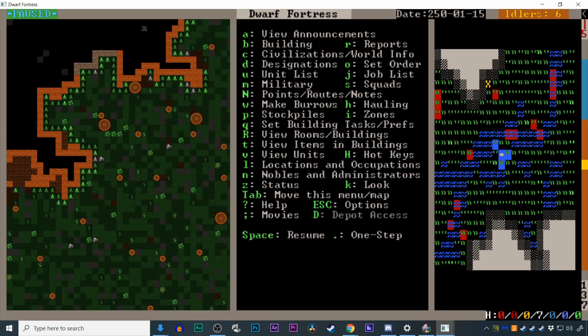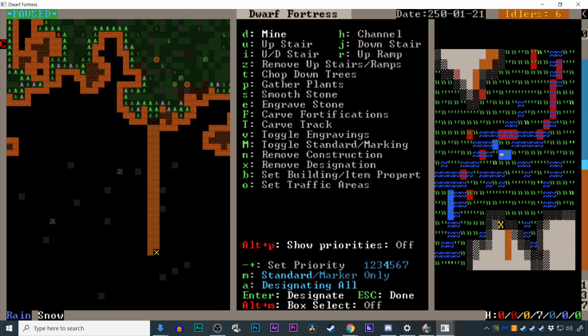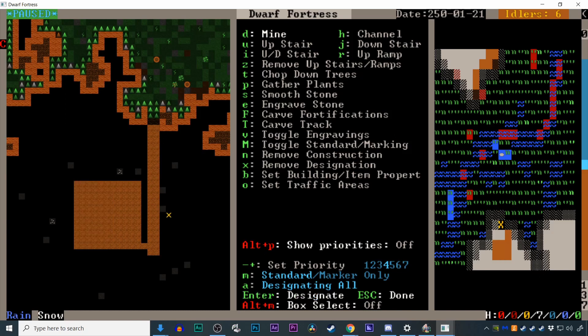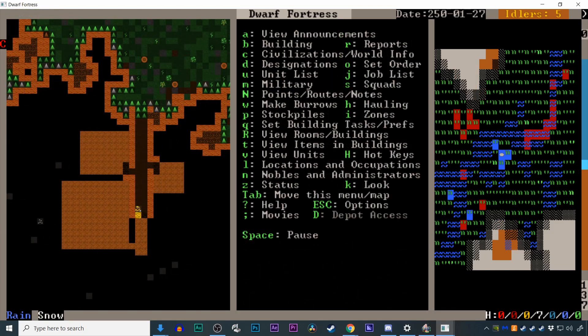If you have a hill on your map, you can designate an area to be dug by pressing D twice. Place the yellow X on one corner of the rectangle you want to designate and press Enter, then move the X to the other corner and press Enter again. A rectangle will be highlighted and a miner will start to dig out this area once you exit the designation menu and unpause the game with Space.